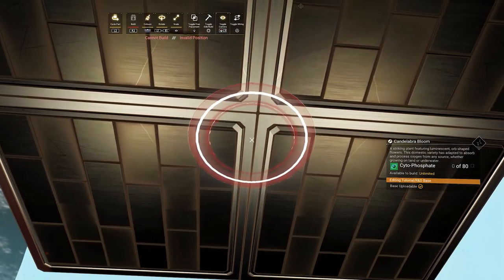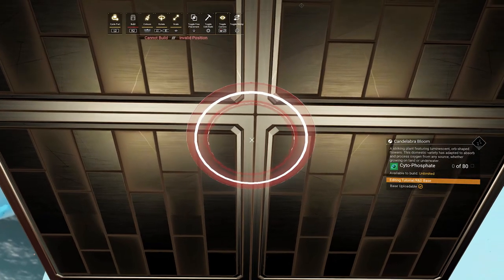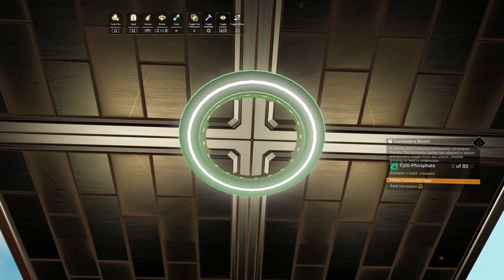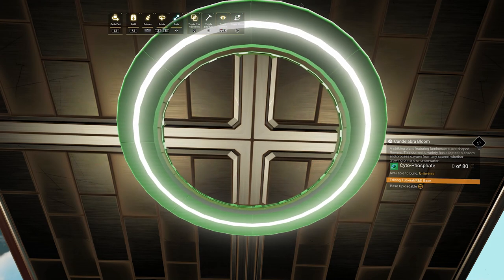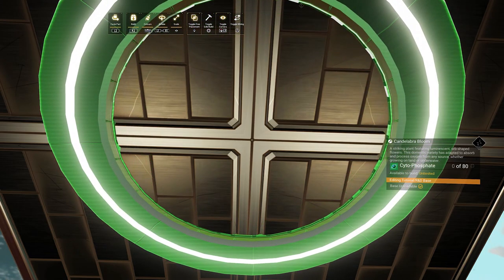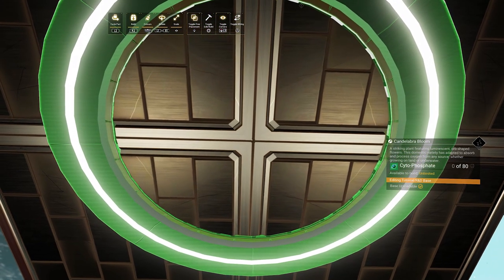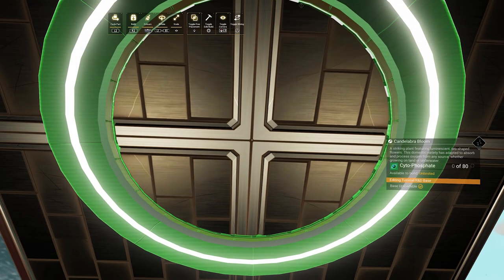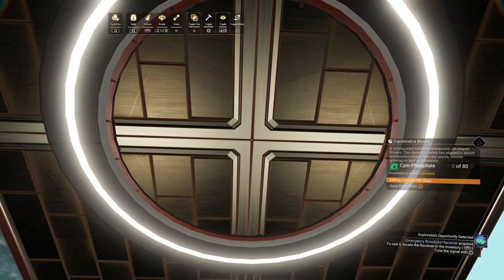For example, I can use the candelabra bloom and merge it through the metal floor here, then toggle free placement, which should make it green-stated. I can also scale it up to the preferred size. I'm using the metal floor as a central point to help position it better — you can always replace the floor when you're done.